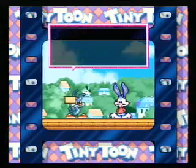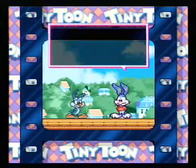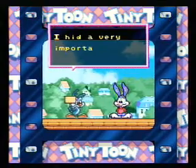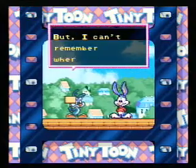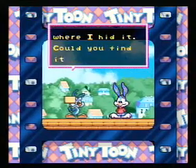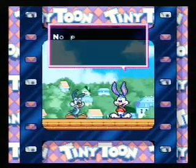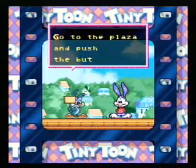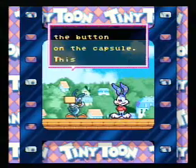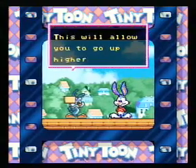Buster, could you do me a favor? Sure, Calamity. What is it? I hit a very important item way, way up in the sky, but I can't remember where I hit it. Could you find it for me? No problem, consider it done. Go to the plaza and push the button on the capsule. This will allow you to go up higher.